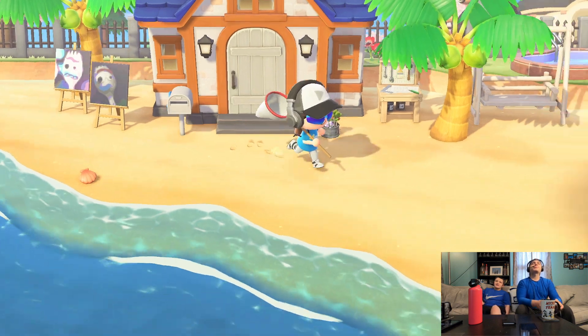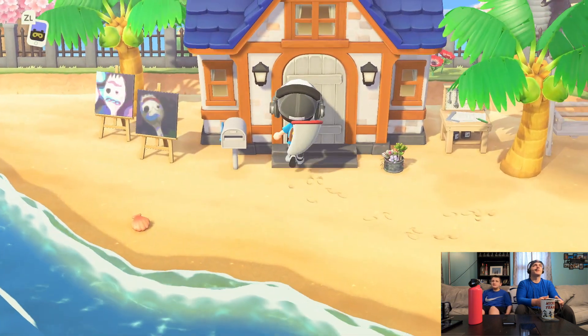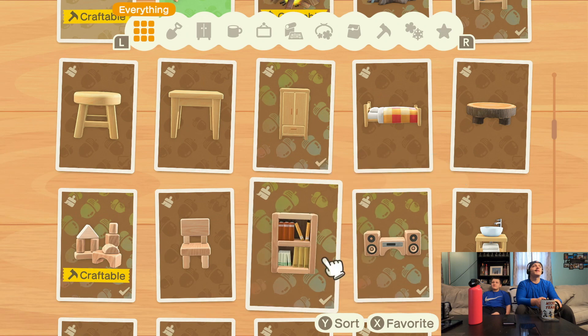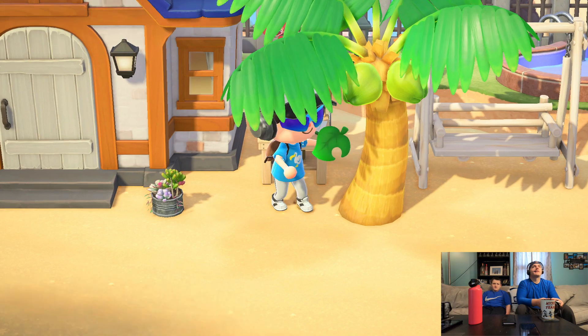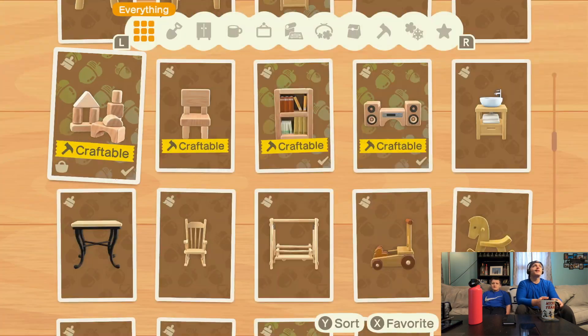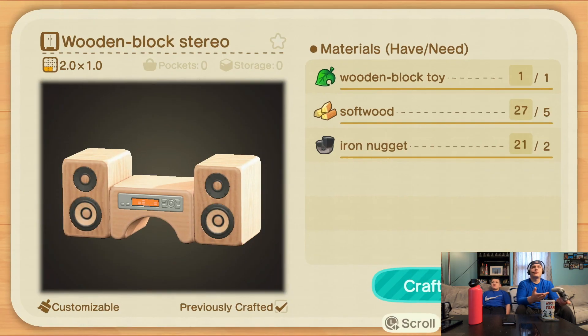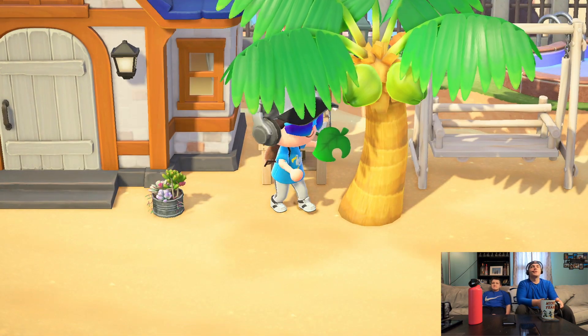You made the stereo block toy! I'm gonna redo the stereo block toy for you guys so you can see how much you get. For the wooden block stereo you need first a wooden block toy — that's three pieces of softwood — and then when you make the stereo you need the toy and five more wood, so that's seven pieces of softwood and two iron nuggets.